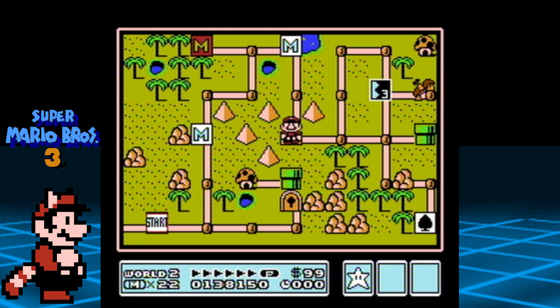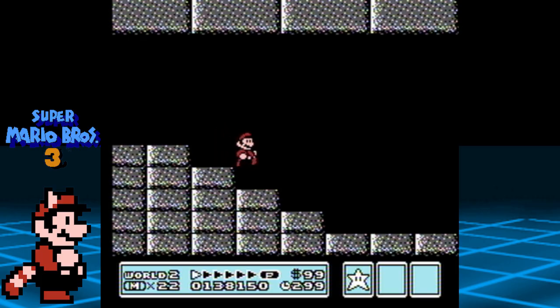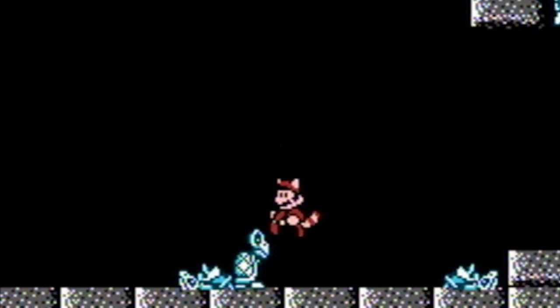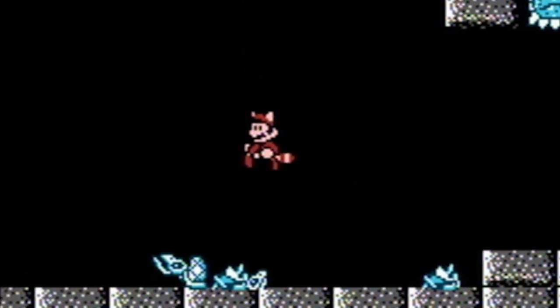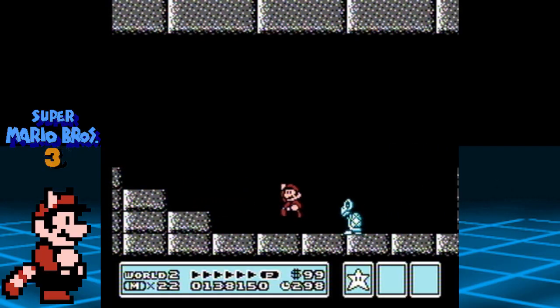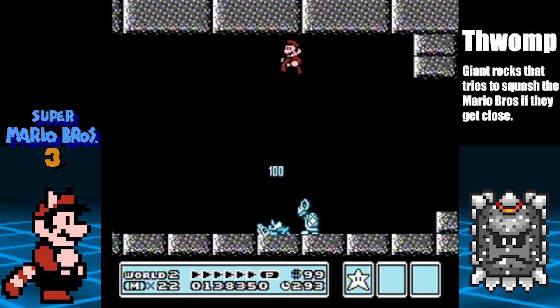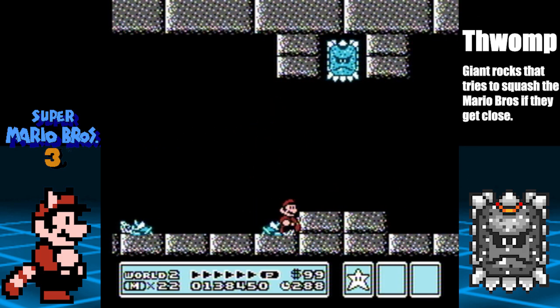This would be our first encounter with a mini-boss known as Boom Boom. At the very beginning of the level, you can do the 1-Up trick similar to the one done in 1-2 from World 1 — use the three Dry Bones to rack up your points. Remember, you have to have Raccoon Mario for this to work. Be careful of the enemies called Thwomps — allow them to fall first, then make a dash when they return to the ceiling.